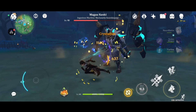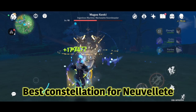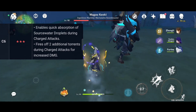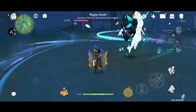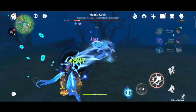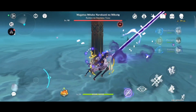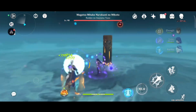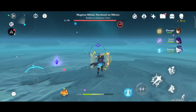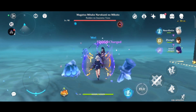The proper talent priority for new wallet is: normal attack as the highest priority, then skill, then burst. For the best constellations, the very best are C1, C4, and C6. C1 increases his resistance against interruptions while charging his charged attack. C4 gives you more source water droplets, allowing more healing when using charged attack after skill and burst — though this is more optimal when you have C6. At C6, you get two additional instant charged attacks, meaning after using the burst you can do four charged attacks simultaneously without any cooldown or interruption instead of the normal two.